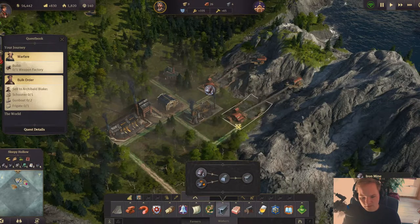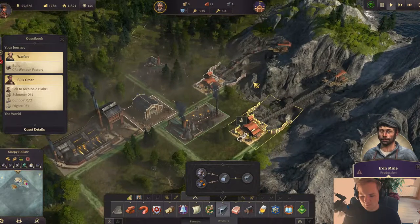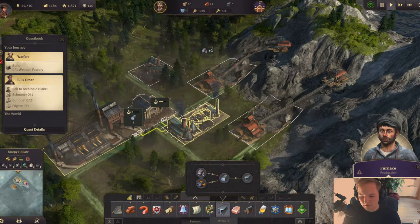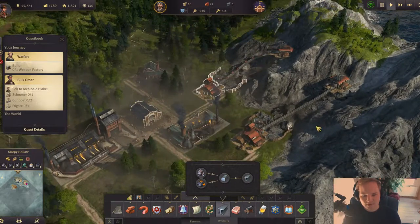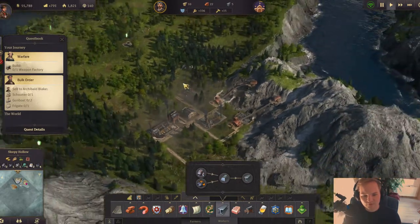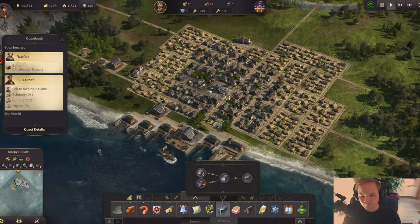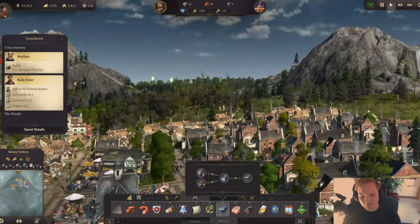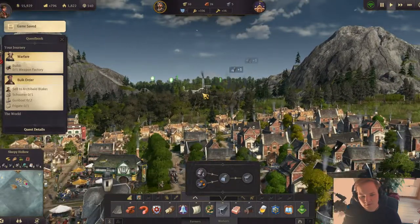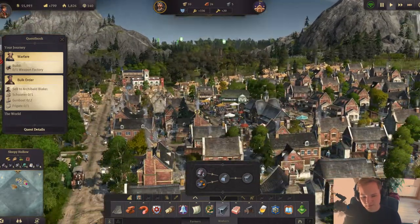Let's build a second iron mine here. This one doesn't look fully loaded, but there is a reason — we have two iron deposits, so let's just build two iron mines. I think it's not really pretty that we have these steelworks, because the land goes uphill in that direction so everyone can see those ugly buildings.